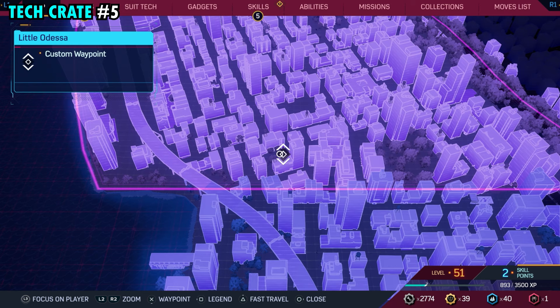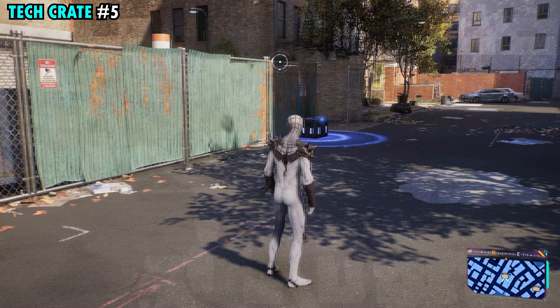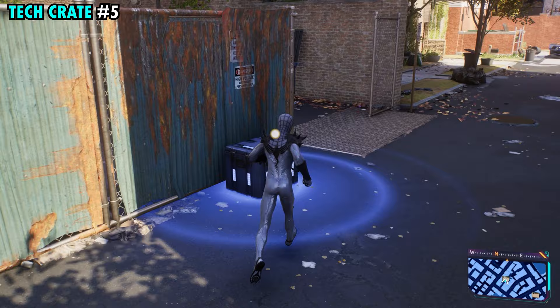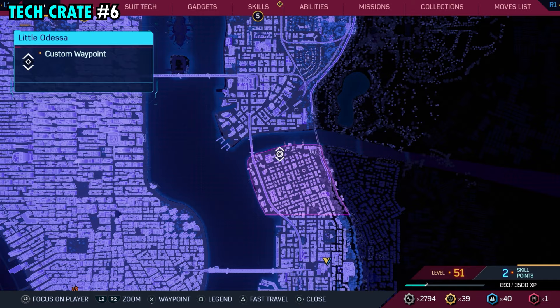Number five is found on the southern side of the district. This one is going to be on a street — we are just north of this small building here, so right in between this little cluster of buildings there's a little street you can find right here. Once you get back here against the green fence, you will find tech crate number five.